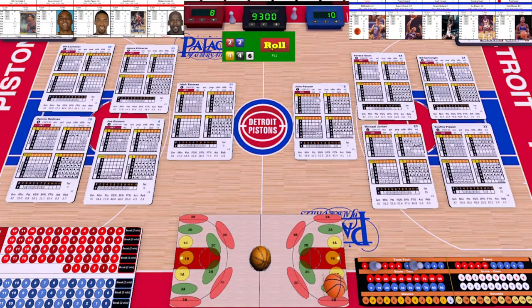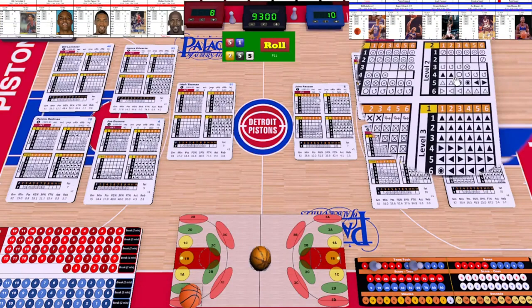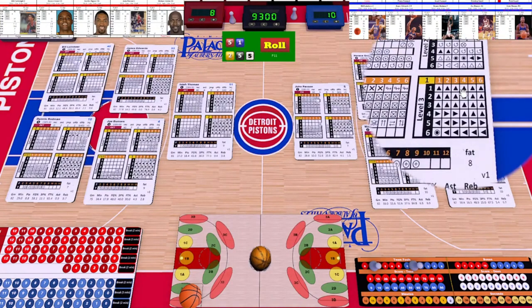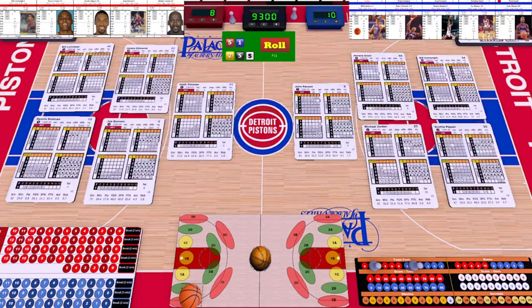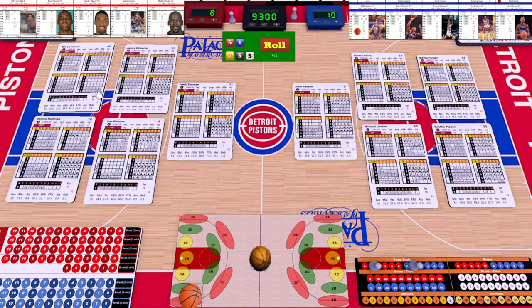Detroit sets up the play — six, that's the point card — look at four-four, that's going to be three A over in the corner. Roll again: it's going to Bill Lambeer. He's got a five, that gets him seven. Cartwright holds him with a one, so that's only two. Lambeer's got the advantage — over in 3-2-5 — looks like he's going to sink the shot, nothing but net. Bill Lambeer sinks the two-pointer from outside on the dish from Isaiah.